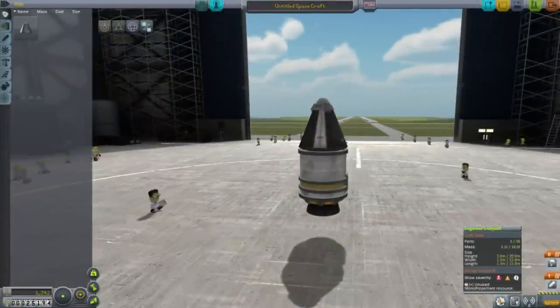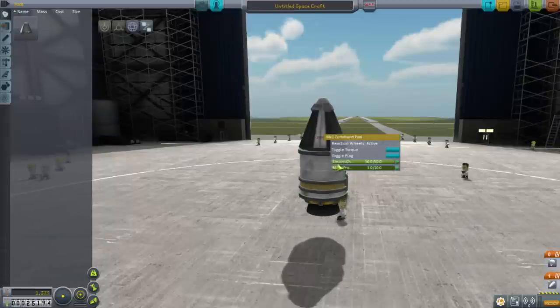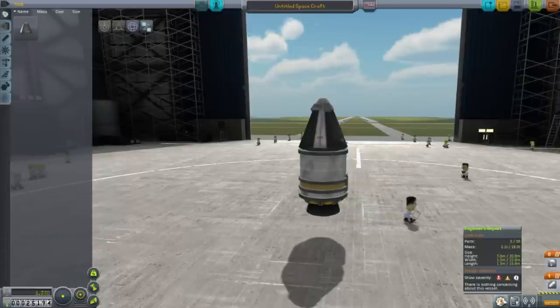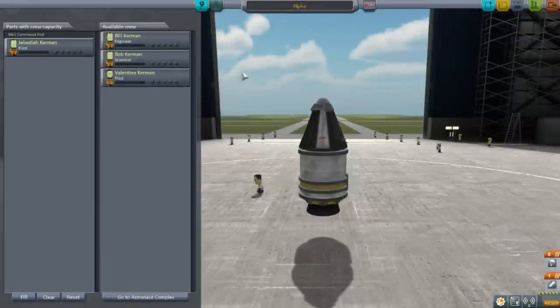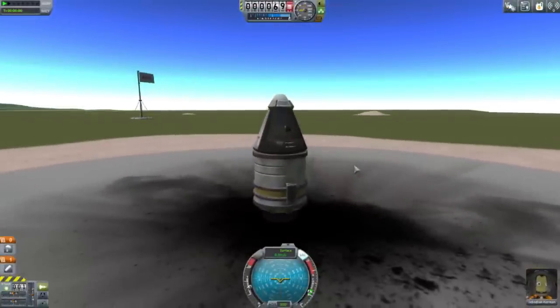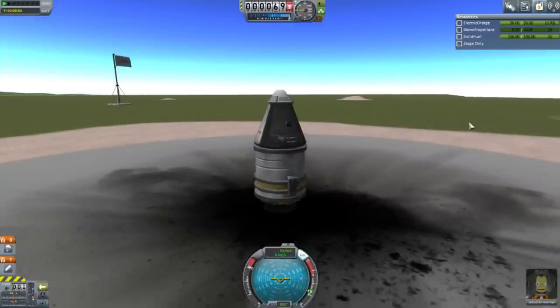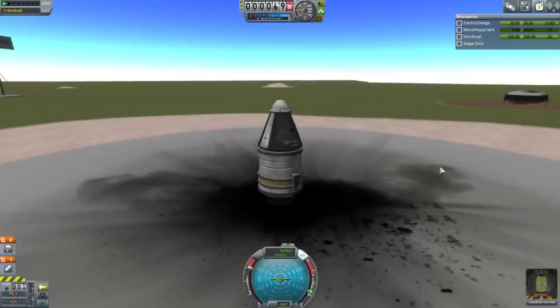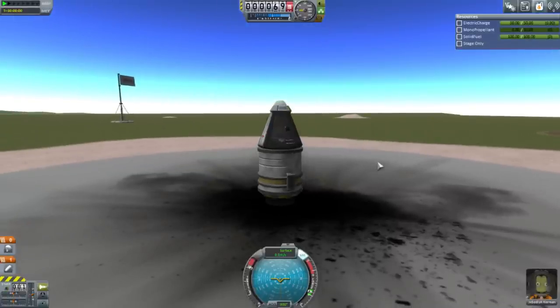Engineer's report — that's how that works. Design checklist, unused monopropellant resource — thank you for reminding me. I'm not great at naming things. Crew: I'm going to go with Jeb first and then Valentina. Jeb, can you do SAS? Yes, you can. Throttle is up, joystick is working. I had to reset the joystick configuration — I've only been copying configs from version to version until now. Alright, let's see where you go, Jeb.